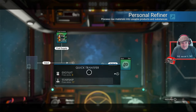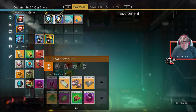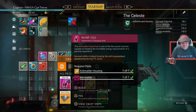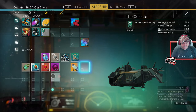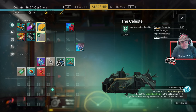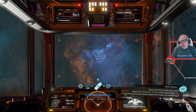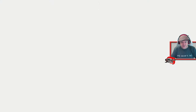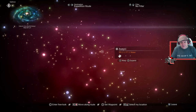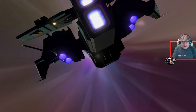The copper is done - taking that out, making the anti-matter, making two of them. Slapping those in - we can do two warp jumps. Let's check the galactic map - we can get all the way there. Zoom - we're on our way!